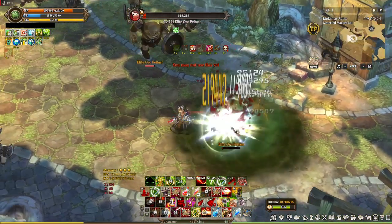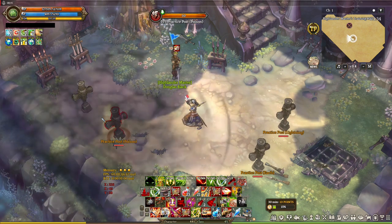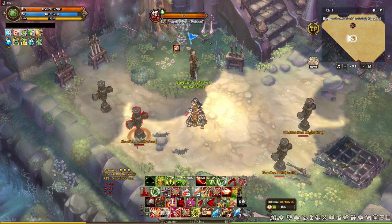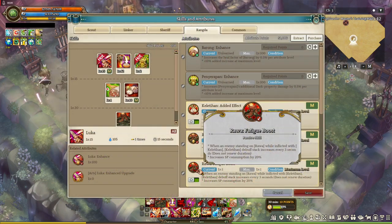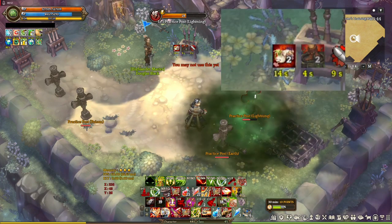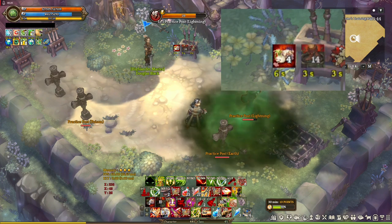The damage is decent and it works with the next debuff skill, Keletihan — a debuff that reduces accuracy, evasion, and more importantly, crit resistance. It stacks up: 1 stack reduces 100 crit resistance, and you can use Keletihan 2 times, so that's 2 stacks. If you want more, that's where Rawa comes in. With the attribute Rawa Fatigue Boost, every 3 seconds it will add 1 stack of Keletihan debuff if the enemy is stepping on Rawa — giving about 2 more stacks, for a total of 4 stacks, which reduces 400 crit resistance.